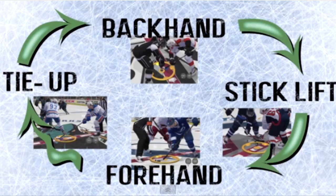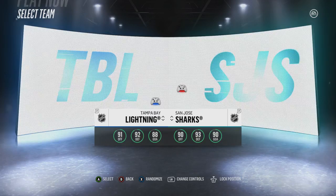Now that we have all the different face-off maneuvers down, this is a common counters picture shared throughout the internet. What if I told you that this isn't entirely accurate? I've always wondered what happens when a forehand guy meets a backhand guy, or a tie-up guy meets a stick lift guy. Last year the backhand would always beat the forehand and the tie-up would always beat the stick lift — the idea being that if you countered someone going forehand with a tie-up, you'd win 100% of the time. So I decided to experiment and test this.